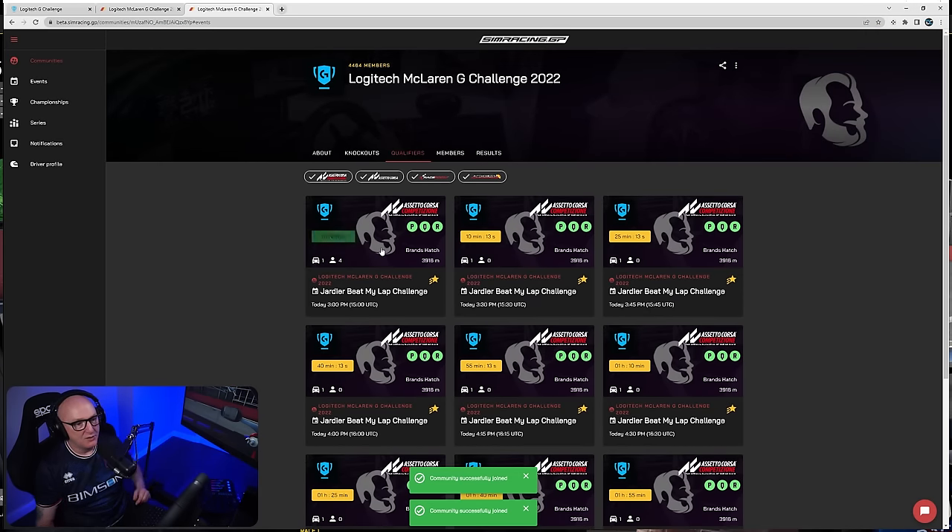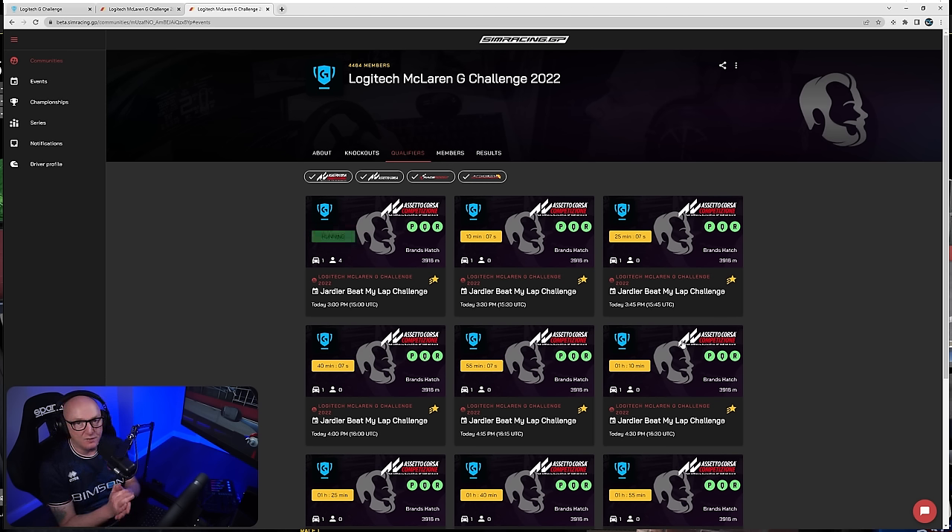These are now the qualifiers we can take part in — they are every 15 minutes. You need to have at least two people in the race. It's only a short race, and in that race you need to do 100% distance and have four clean laps. That's all you need to do to qualify. You don't need to be super quick — all you need to be is safe, do four clean laps, finish the race, and you've qualified. Once you've done the qualifier, you're entered into the draw to win that VIP trip to the Red Bull Ring and meet Lando Norris.